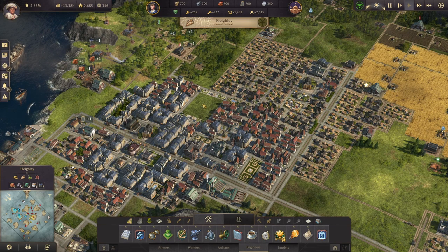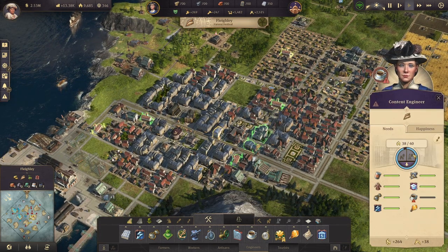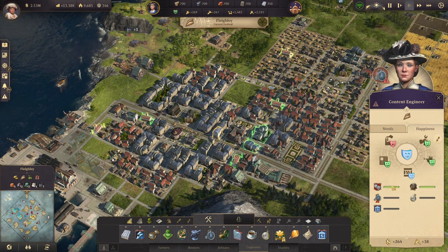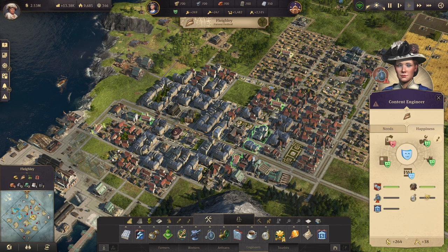I skipped ahead a little bit, and we're kind of actually at the end of the engineer phase. As you can see, we have all of their needs met except coffee. Under Happiness, we have everything unlocked, but only the basic stuff like variety theaters and rum have been met. We don't have penny farthings, pocket watches, or a bank yet.